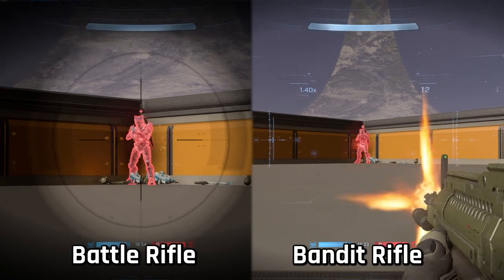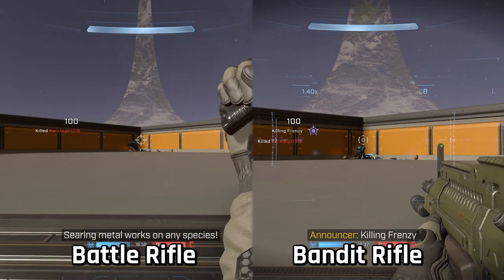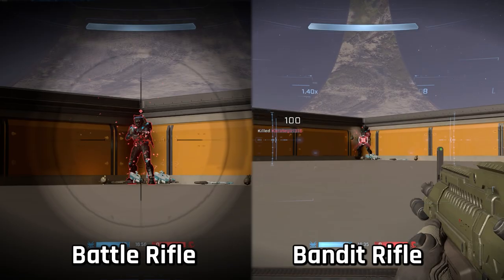Next we tested time to kill with both weapons. Starting with body shots as a control — they're both seven-shot kills, but the bandit might have a slight advantage. With its faster rate of fire, the bandit rifle actually completes body shot kills faster than the battle rifle.